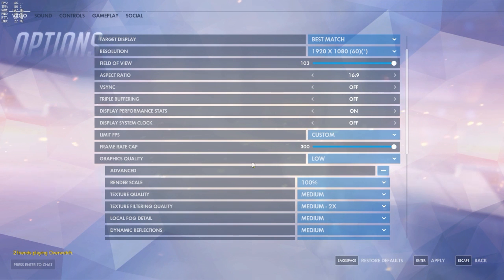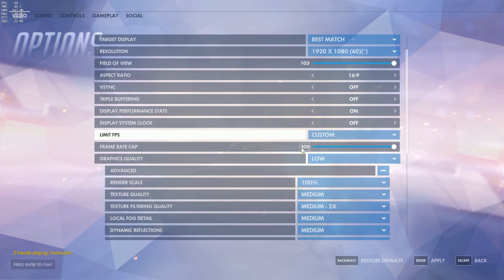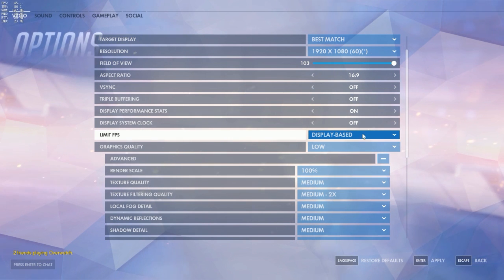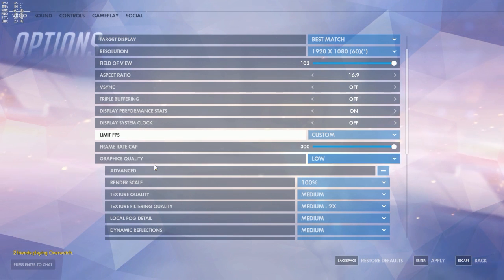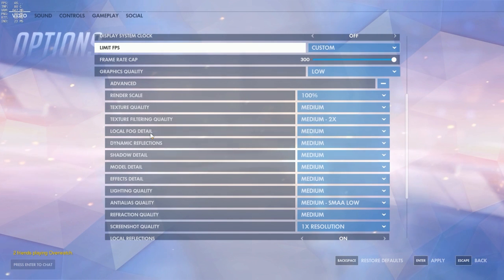Before you try the tips I'm about to show you, make sure that you have your limit FPS on custom and then set it to 300. You don't have to have it on 300 — you could have it on like 200 — but I'd put it on 300 to get the highest FPS possible. If you have it on display based, that's just going to lock it to your monitor refresh rate, which is probably either 60 or 144Hz. So make sure you keep that on custom 300.